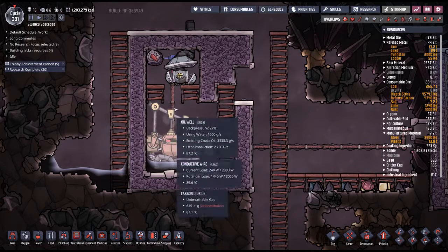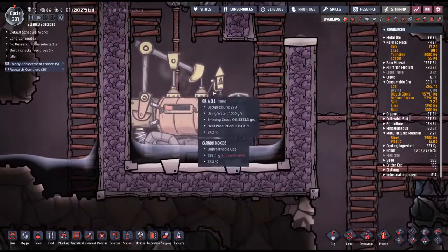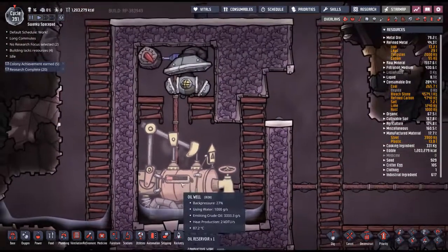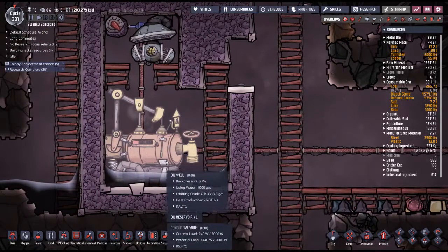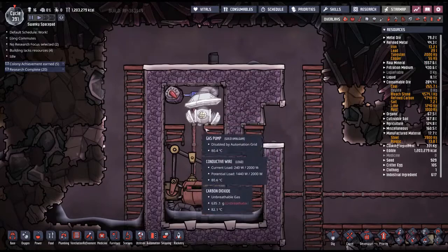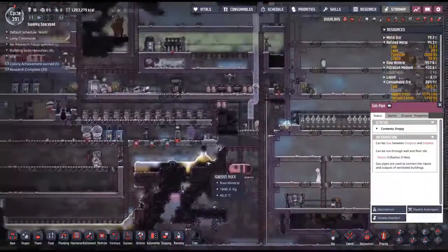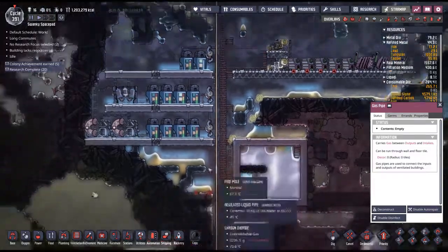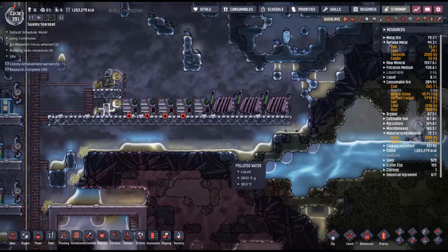I built this in an enclosure because eventually this oil is going to fill up and create a seal here. You'll notice there's a little bar up here — as this oil well is used it builds up back pressure of, I think, natural gas. When it reaches 75% the duplicant will come over and yank this little chain, which is going to vent that natural gas outwards. I then want to run the gas pipe all the way up to the natural gas generators, or just build one here to burn that gas off and generate power.